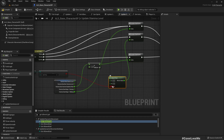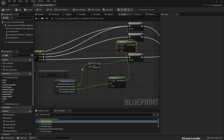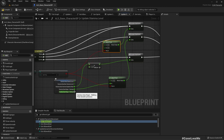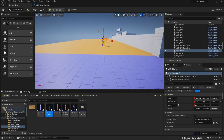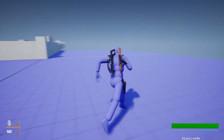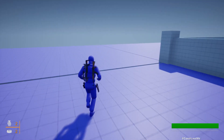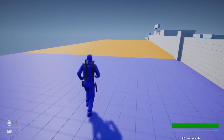If it is still sprinting, then it should be zero, otherwise fine. Similarly, if still sprinting, it should be zero, otherwise working right. Let's test it. Great — now it works as intended.